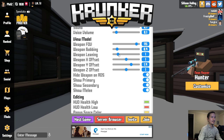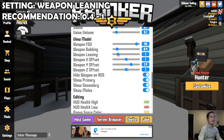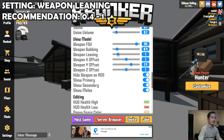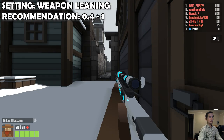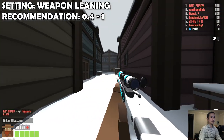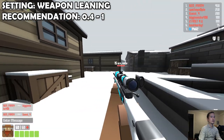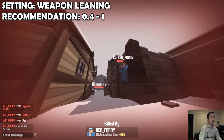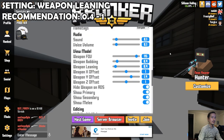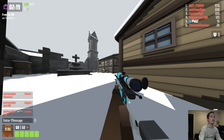The next setting I want to talk about is called weapon leaning, and it's very similar to weapon bobbing. But instead of the y-axis, it's the x-axis. So it controls the amount of lean from left to right — how much sway the weapon has. So if I'm turning, the weapon will turn with it. It does offer a little bit more realism and it's not too distracting either. This one's purely preference-based. For me personally, I keep it on the same setting as my weapon bobbing setting, which is 0.4. You still get a little bit of the added realism and the motion effect without it being distracting at all.